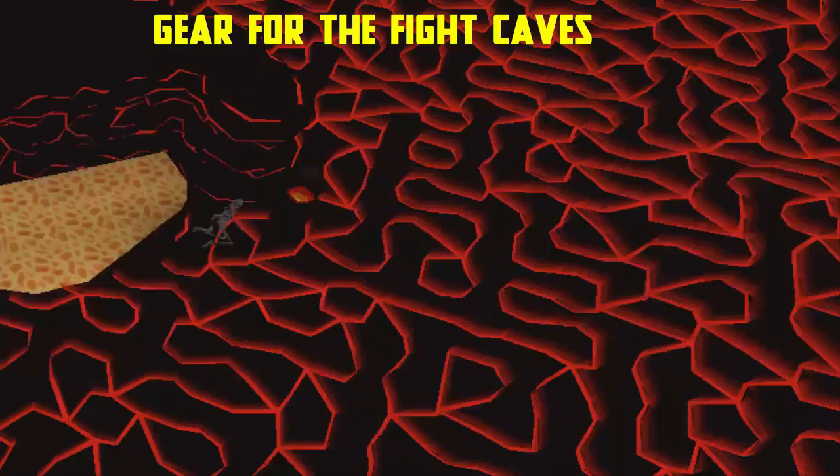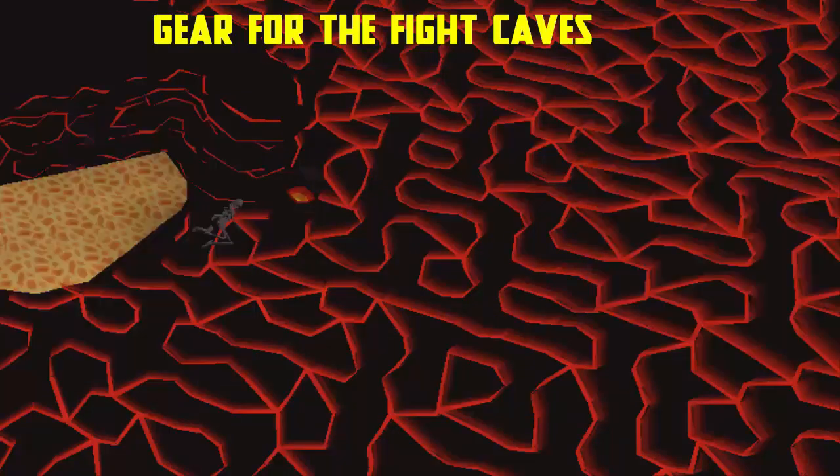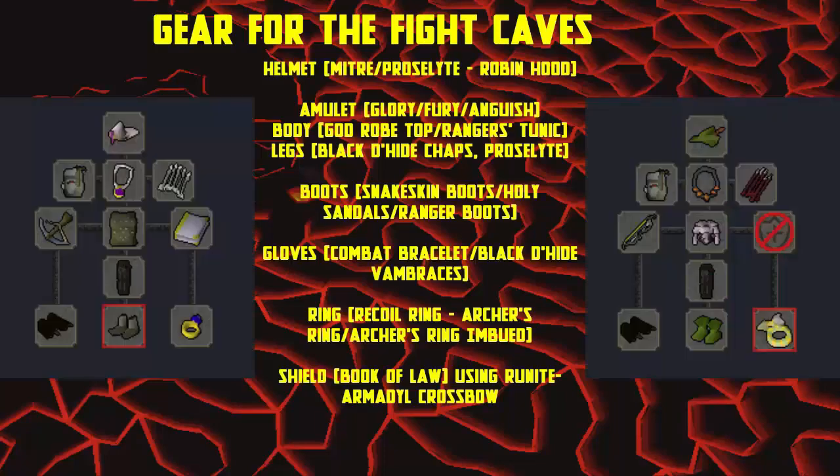For 20 defense, the only real difference is the body which gives you more range attack but a little less prayer bonus. The high level gear is basically the same as 1-13 account builds. For 30 defense, you can now wear snake skin armor, but the main piece you would wear is the snake skin boots. The higher level gear is still the same as levels 1-20 defense.